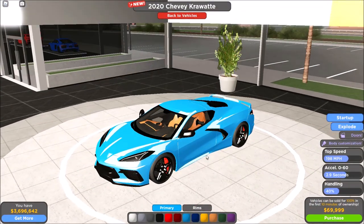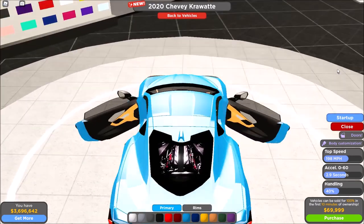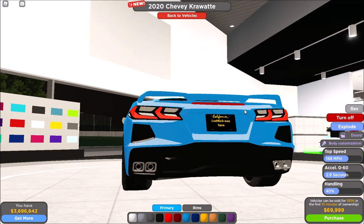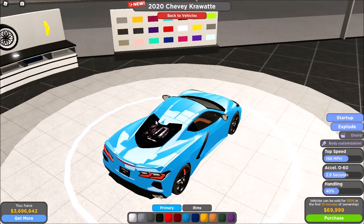I have another one, but this is the 2020 version — the previous one was 2022 I think. The stock top speed is 198 miles per hour and the 0 to 60 is 2.9 seconds. Let's explode the doors — two doors. Let's start it up. That sounds a lot better than the 2022 version! Wow, there was a lightning strike right in the dealership.